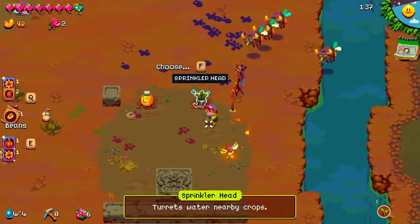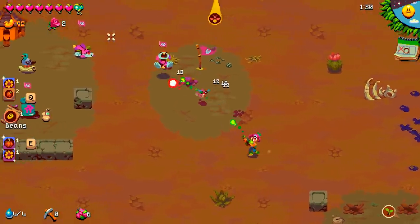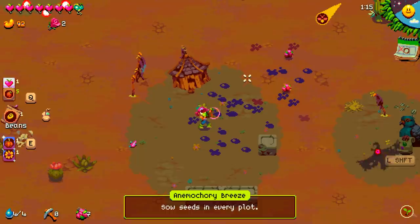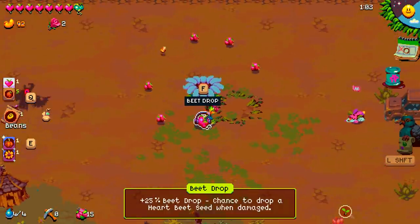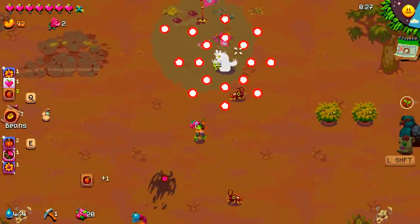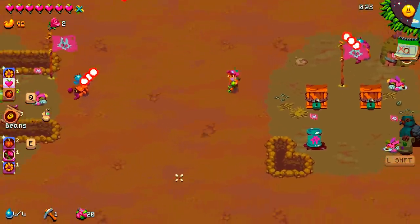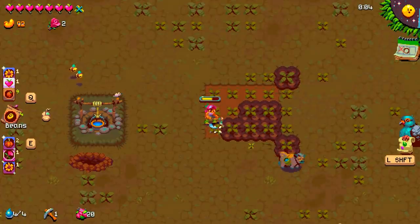So far, no animal, but I did find a golden pupa which should take me to another thing. We're going to take the sprinkler head because I think that was also a turret — I didn't get a chance to read it because I had to dodge. We're going to take sow seeds in every plot because that's just free seeds and a lot of extra money. And this has given us plus 25% beet drop and a chance to drop a heartbeat seed when damaged — that's actually really good. I'm getting a little concerned; I didn't find a new animal friend yet and we're about three quarters of the way through the day.